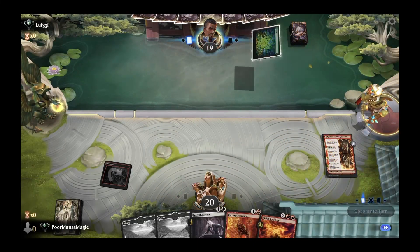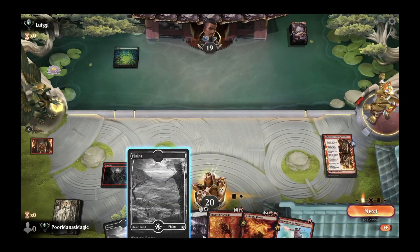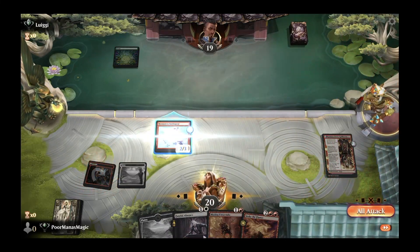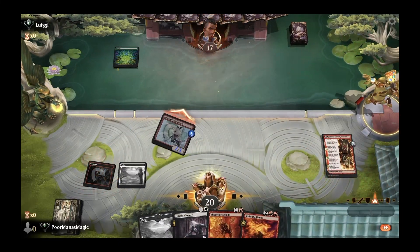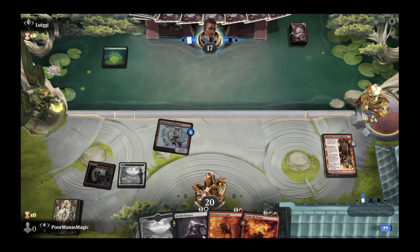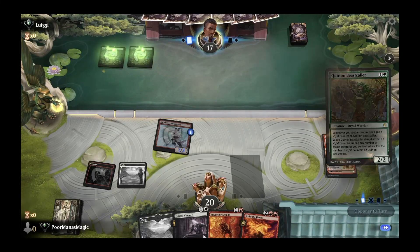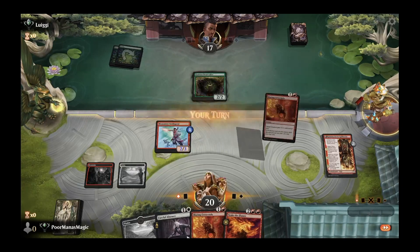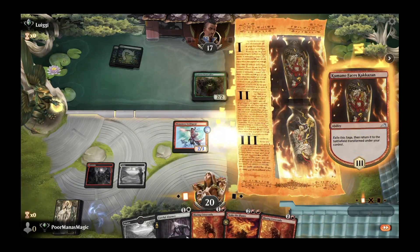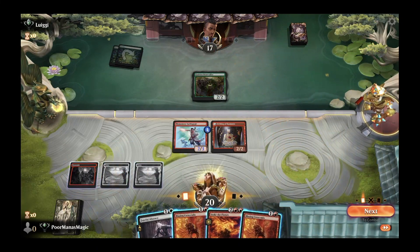Opponent plays a Forest on turn one and we've lucked into a Swiftspear — a good game plan coming together. We attack and see what turn two brings: a second Forest. Looks like a Querian Beast Collar in a mono-green deck, which is exciting — haven't seen this much lately. We know that when we play Fateful Absence, we'll probably want to target the Beast Collar, and we have a Blazing Crescendo ready.